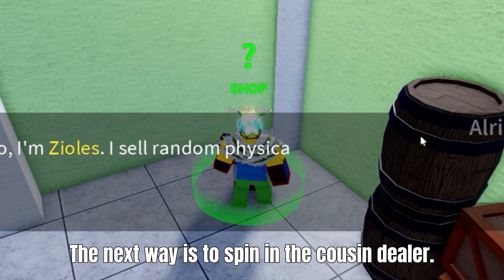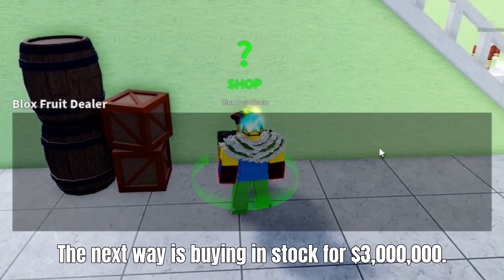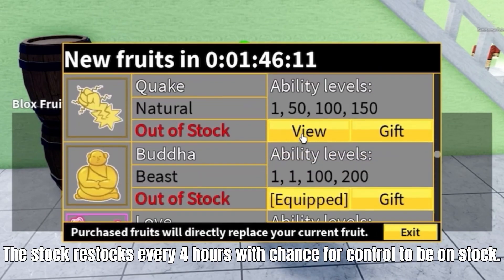The next way is to spin in the cousin dealer. You can spin every 2 hours and it is very cheap. The next way is buying in stock for 3 million cash. The stock restocks every 4 hours with a chance for control to be in stock.